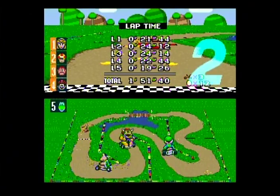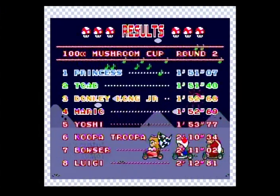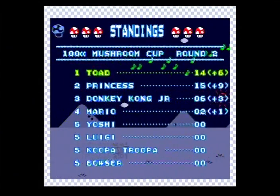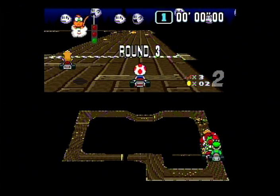Luigi's in last, of course. What's the difference between first and last place on this race? 30 seconds. In the 150cc there might be like a 20-second difference, maybe even lower. The rubber banding AI is apparently worse, the carts are a lot faster, and eighth place is less likely to fall way behind — they're less likely to lap people.